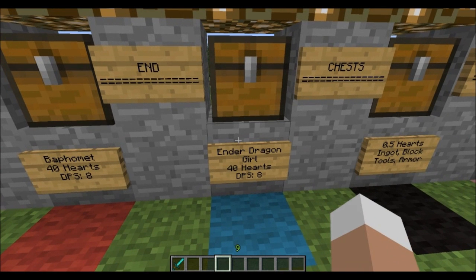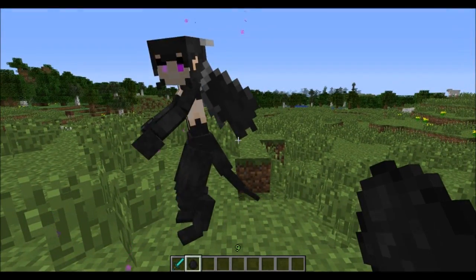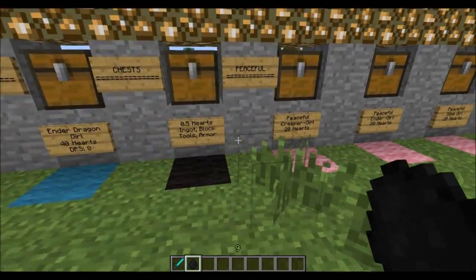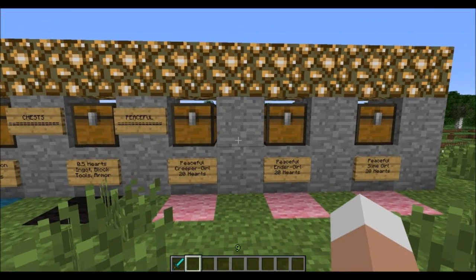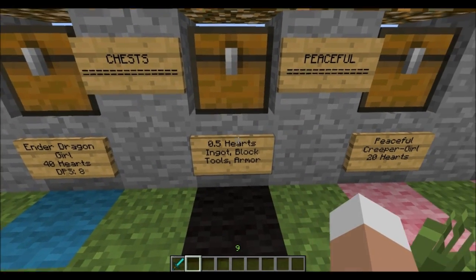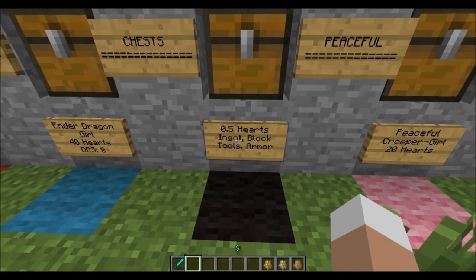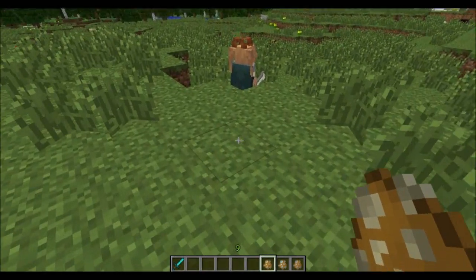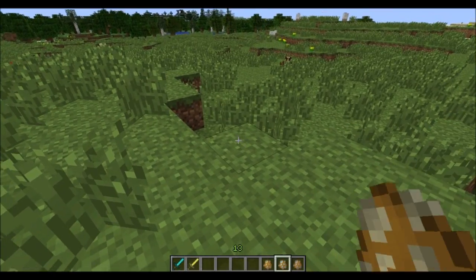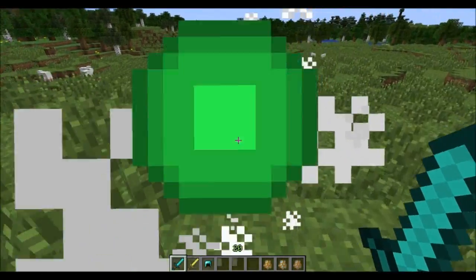In the End dimension, we have the Ender Dragon Girl with cool drops — she'll teleport away when she doesn't feel comfortable. As for special mobs, we have chest mobs: the Iron Chest, Diamond Chest, and Gold Chest, each with 0.5 hearts. They drop one of their respective ingots, block tools, or armor. You find them randomly in the world — the diamond chest dropped a diamond helmet and the gold chest dropped a gold sword.